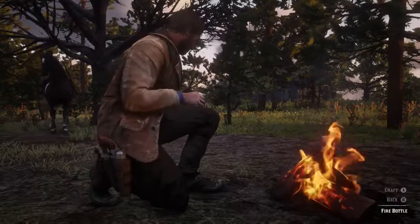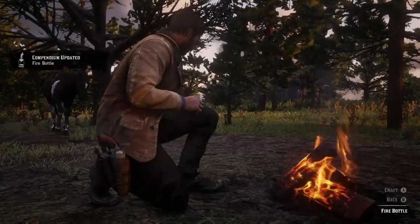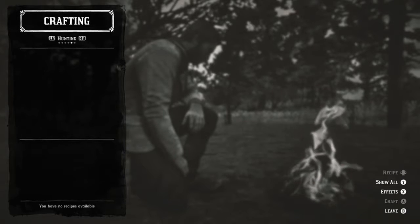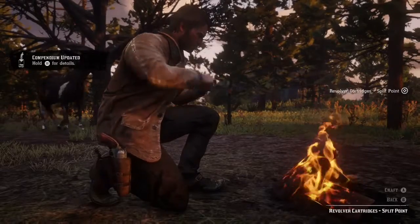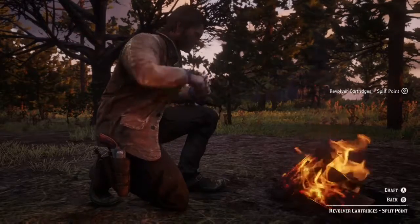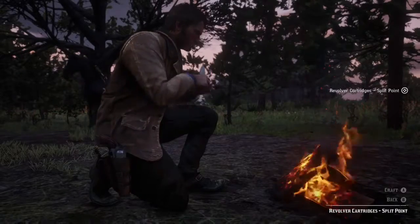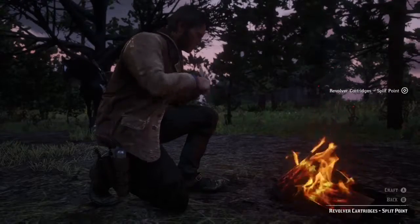Explosive ammo is very powerful and cool looking. If you shoot someone in the head, hand, or leg it's gonna blow up, so be careful. You can also craft split point bullets — for those you need regular ammo, and the split point does a little bit more damage than regular and drains your dead eye less, so you can shoot more people in dead eye.